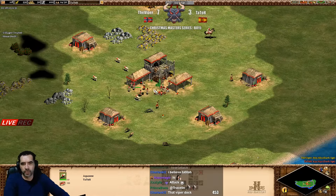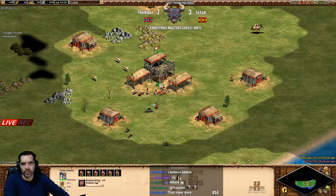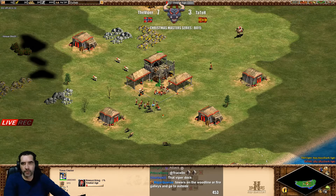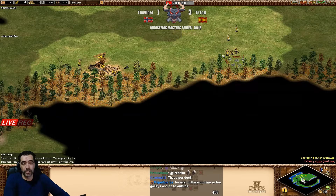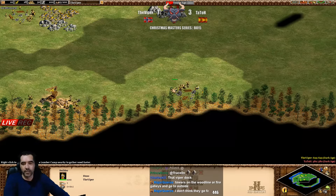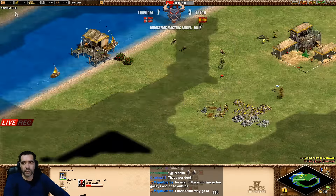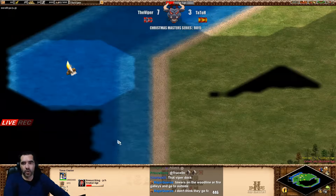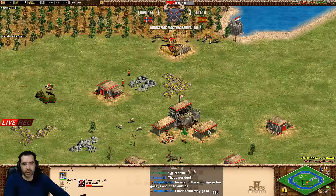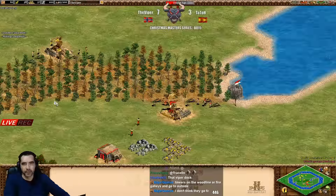Now what he's doing - take the ship! He's going up, going up to feudal at 24 population. Viper is going faster at 25 population and faster. Viper has probably one more fishing ship - four fishing ships versus Tatot's three.